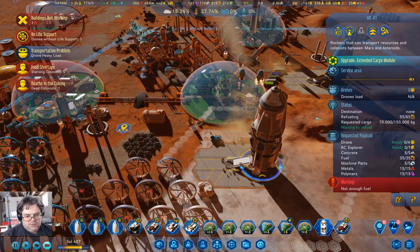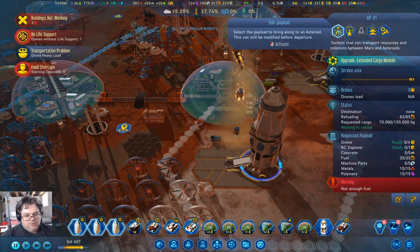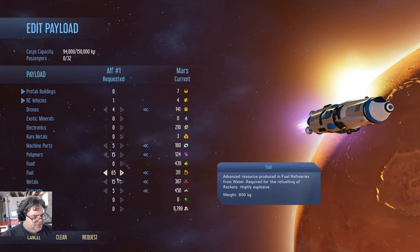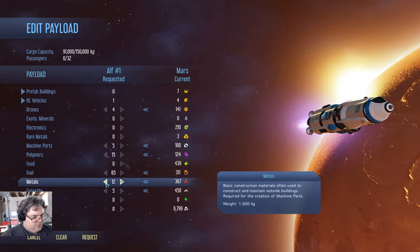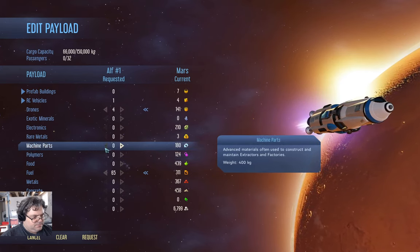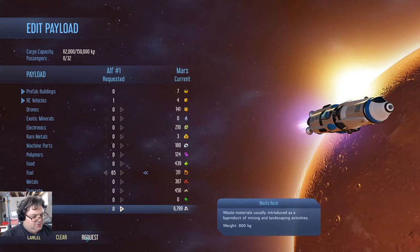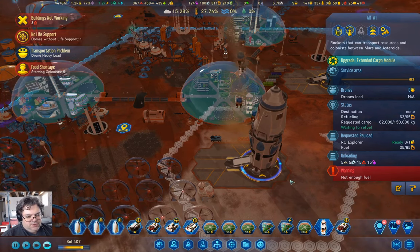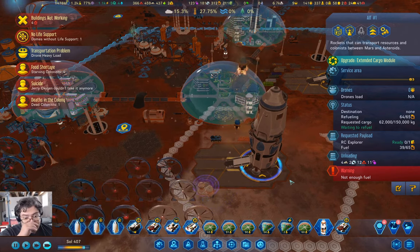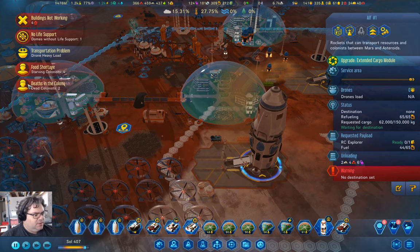I should probably go in here and grab a depot for fuel and stick it right here. That should get the shuttles moving it, and that should get things loading a little bit faster. We need to go in here. We need to get that much fuel. Oh, we don't need to bring any of this — or this. Back. Request. We'll unload a bunch of stuff off of there and get the fuel loaded. Jerry Oxygen couldn't take it anymore.